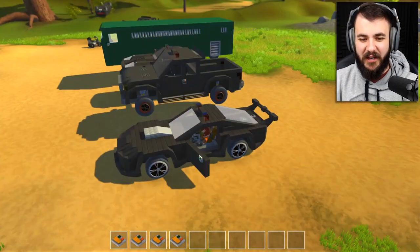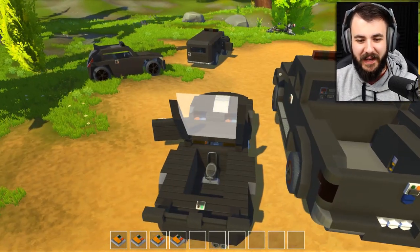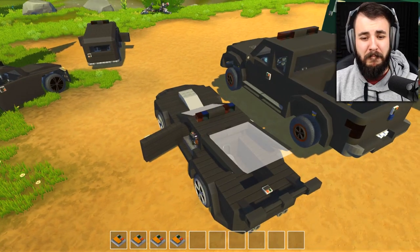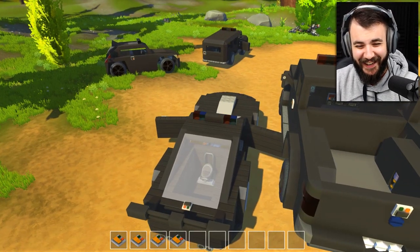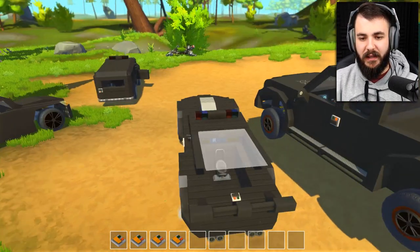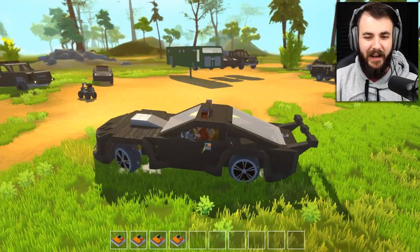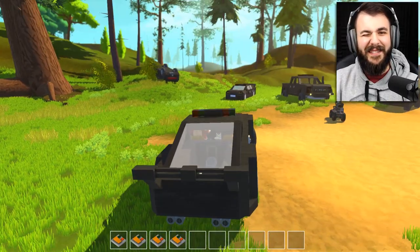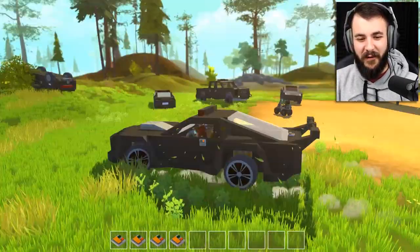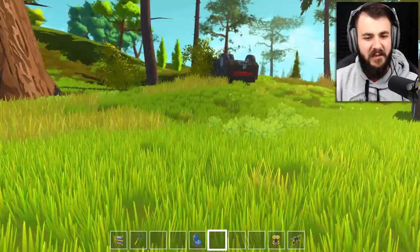We've got another sporty cop car here. Look at the spoiler on this thing, and that engine in there as well. The back opens up - someone can ride back there. I guess this is like a paddy wagon, you can put a little criminal in the back. Let's shut these doors before we get pulled over by the real police for having our doors open while driving. This looks awesome - it almost looks like a Corvette or a Mercedes, one of those long ones. There's a lot of sporty cop cars in this download.